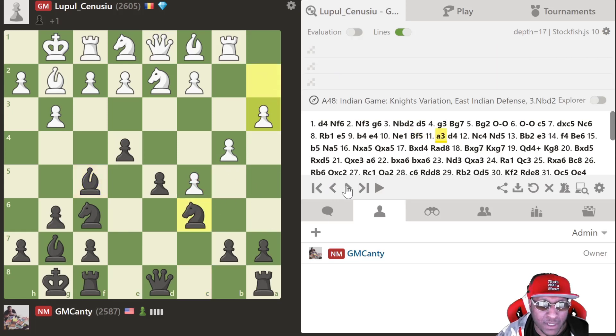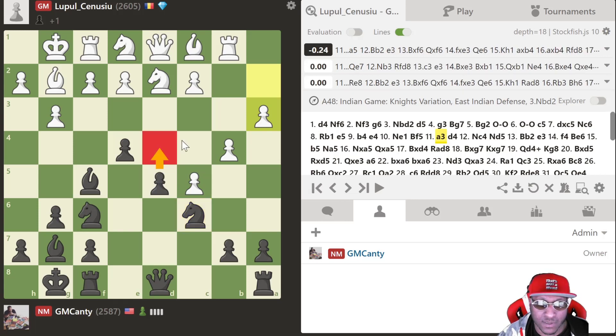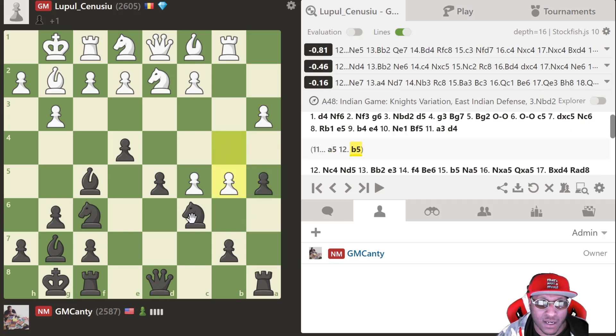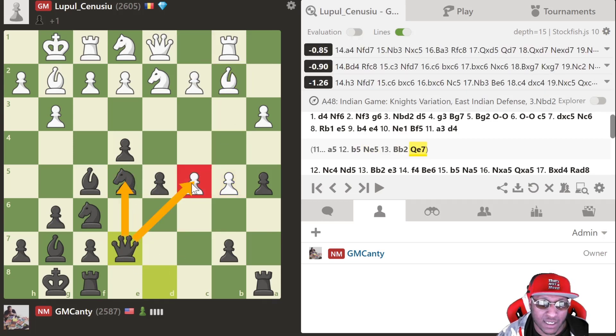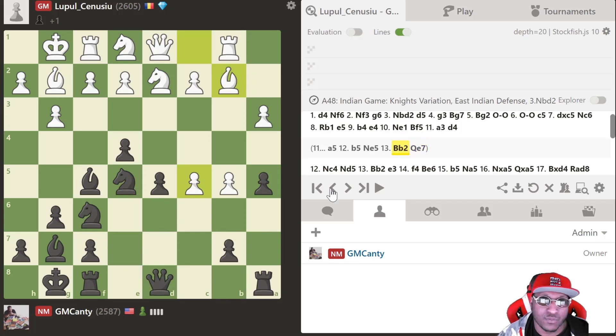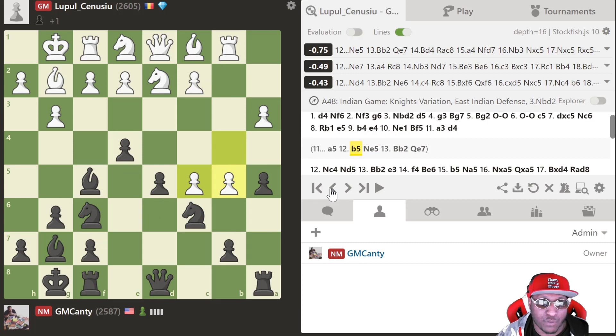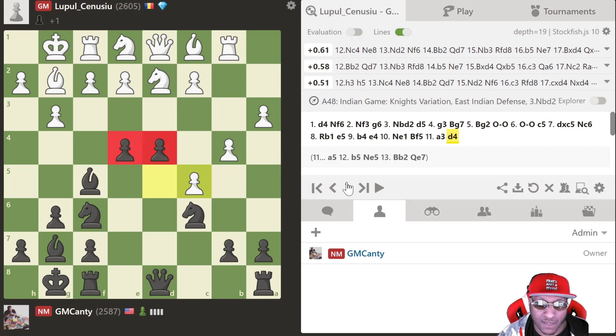He played a3 and I followed up with d4, but the engine doesn't even consider d4 — they wanted a5, and after a5 then b5, knight e5, bishop b2, queen e7. That's the engine line but very hard to follow as a human. I played d4, which immediately changes the evaluation, but as a human this just looks really good to have two pawns pushed up like this.